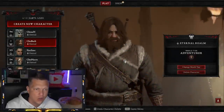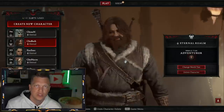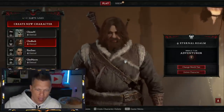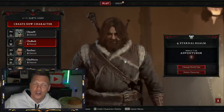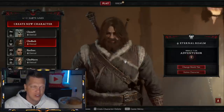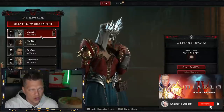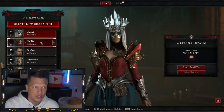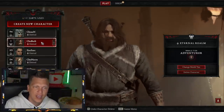Hey, what's up, this is Chosen. In this video I'm going to be showing you a really easy way to develop an alternate character — another class you want to try — without having to bother your friends to power level you or rely on other people to help get you rolling. This is a very effective method. For the purpose of this video I've got a level 94 sorcerer, and I'm going to be sending stuff over to a level one barbarian, and I'll show you how to do this quickly and effectively.